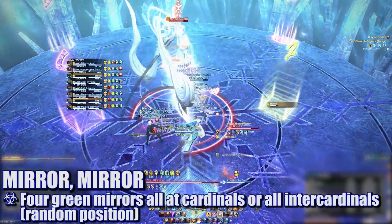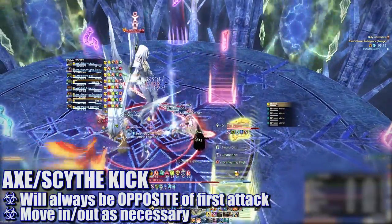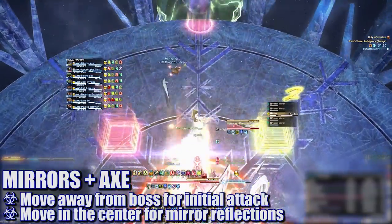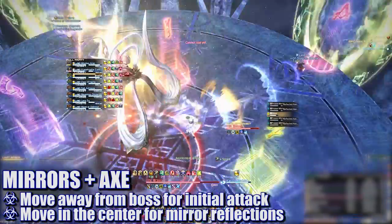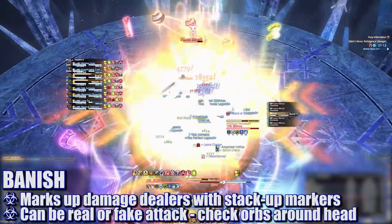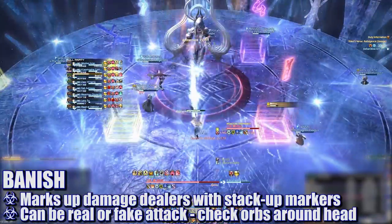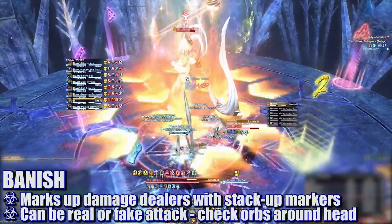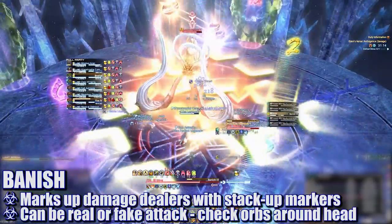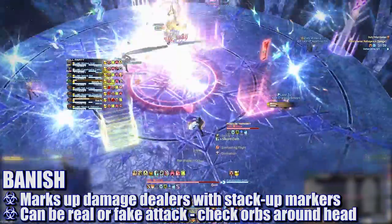The boss will then cast Mirror Mirror again, this time spawning four green mirrors at each cardinal point around the edge. She will then cast Axe Kick or Scythe Kick — the opposite of what she cast earlier in the phase. If she's casting Axe Kick, all players first need to move out of melee range, then immediately move back into the center of the platform to avoid the reflected attacks from each mirror. At the same time, Banish will target the four damage dealers with stack-up markers. Players need to pay attention to the orbs floating around her head during the cast — if you see one orb, the attack is real and players will need to stack with their partner in assigned positions. If you see four orbs, the attack is divided or fake, and players will instead need to spread apart to avoid overlap.